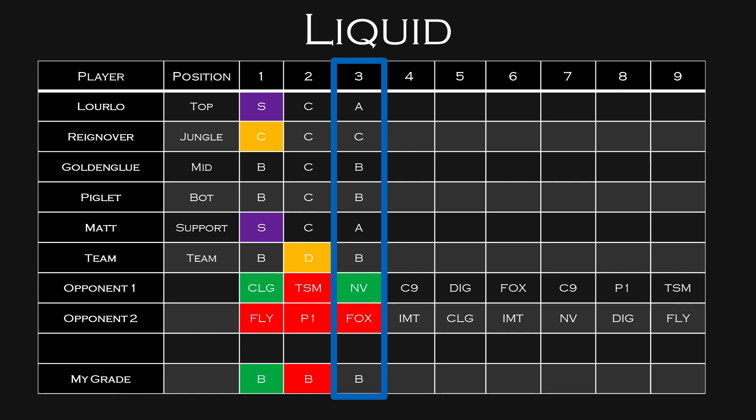Team Liquid — Lourlo has definitely been the best player on Liquid for fantasy points. He was S-tier in Week 1, did very poorly in Week 2, and I think he'll bounce back to about A-tier in Week 3. I'm really looking for Reignover to pick things up — he's been C-tier both Week 1 and Week 2. Piglet has also not been performing fantastic — B-tier and C-tier. Across the board they'll be roughly B-tier. If you're going to pick up anyone on Team Liquid, it should probably be either Lourlo or Matt.